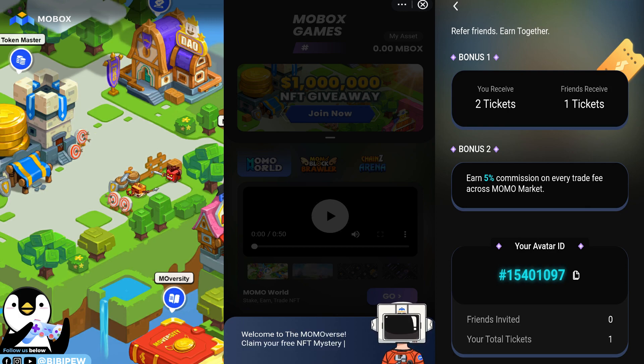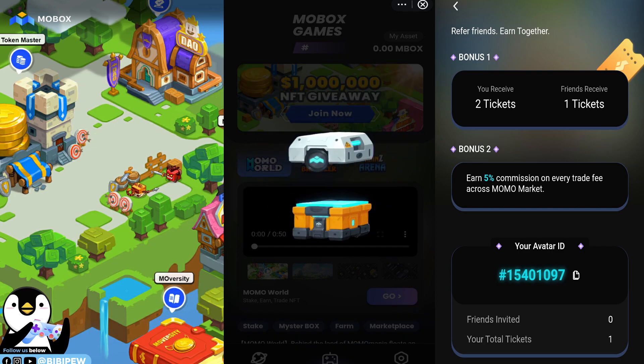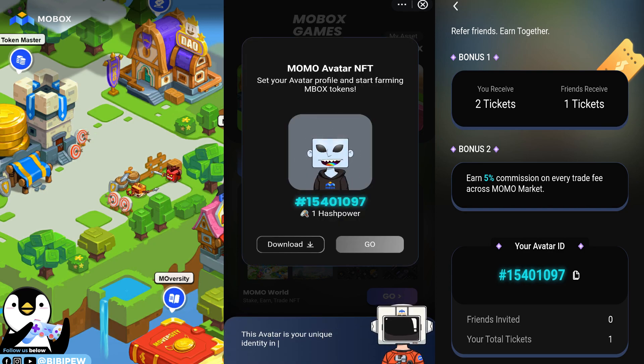Once you click Continue, you will see: 'Welcome to the Momovers, claim your free NFT mystery box and enter this magical world.' You will see the NFT mystery box, get a new Momo avatar NFT, set your avatar profile, and start farming your Mobox tokens.